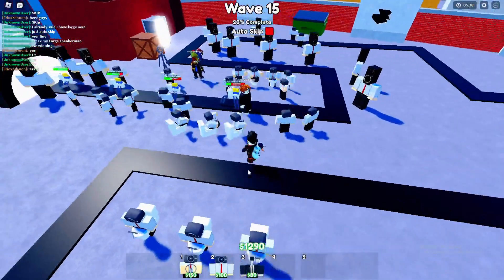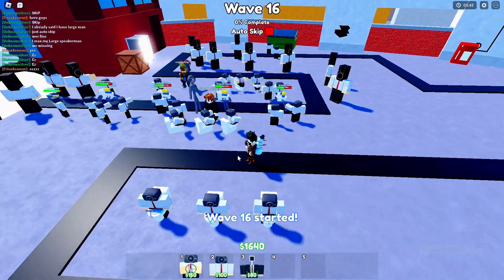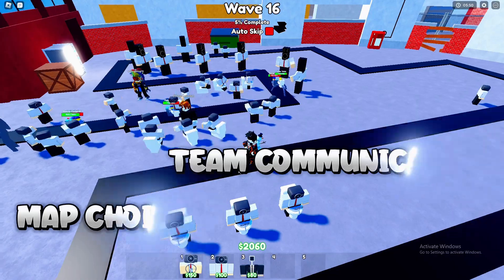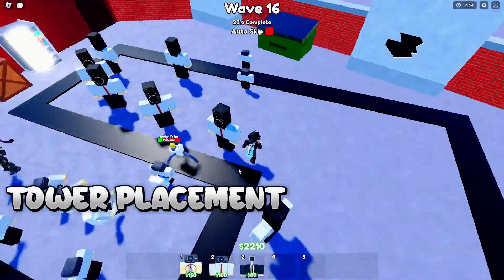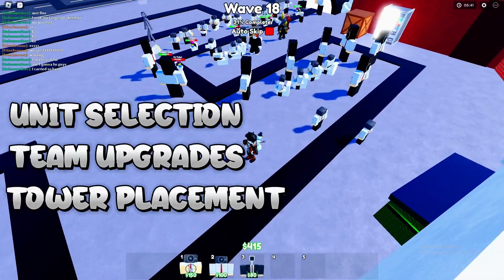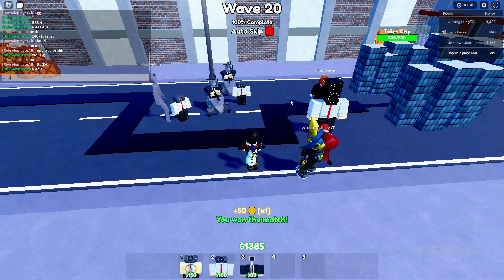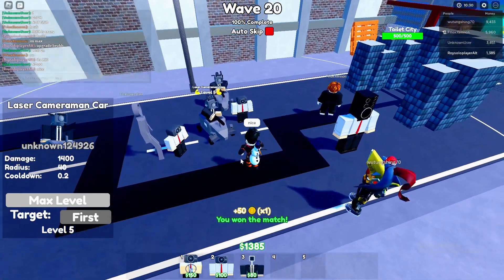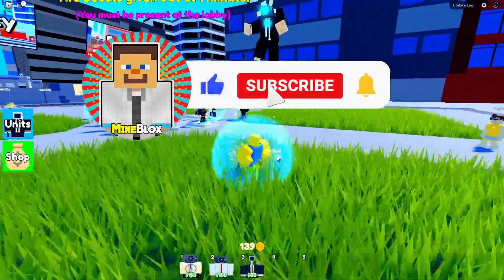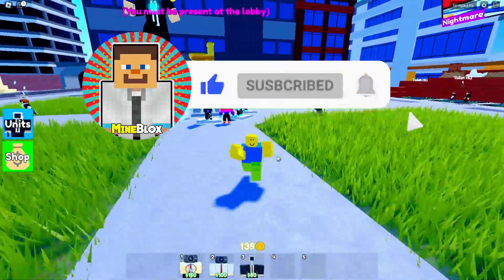There you have it — the winning strategies for squad mode in Toilet Tower Defense. Be mindful of your map choice, keep communication flowing, strategically place your towers, keep them upgraded, and choose your units wisely. Don't be afraid to innovate. Victory awaits those who master these essential techniques. So gather your squad, put these strategies to work, and conquer the Tower Defense challenge. Best of luck, and may your toilets remain unscathed.